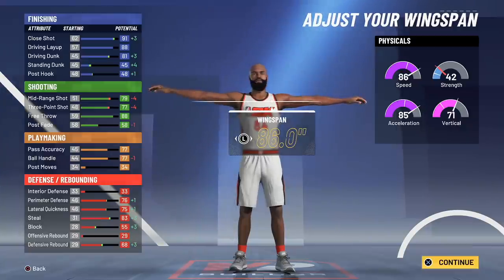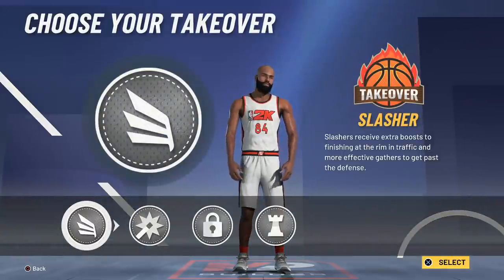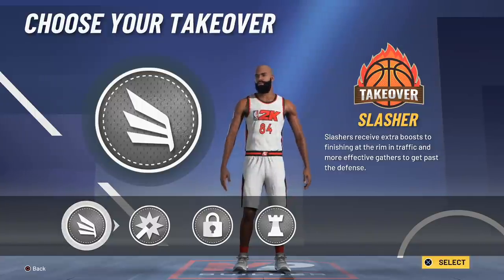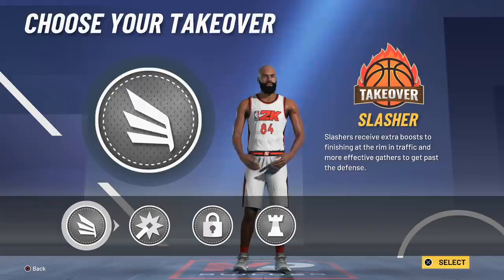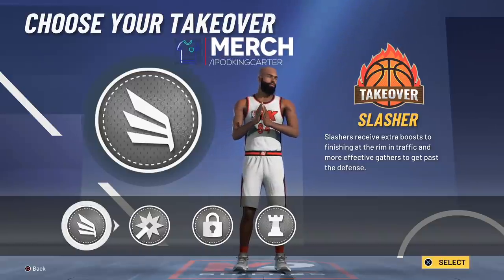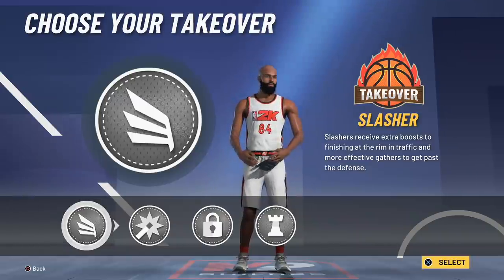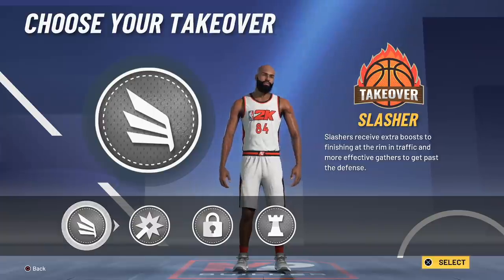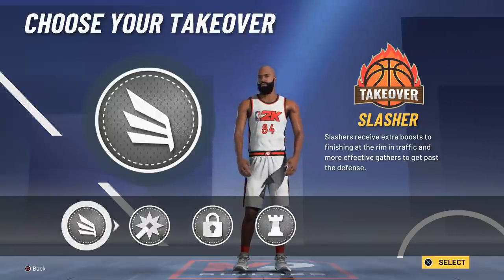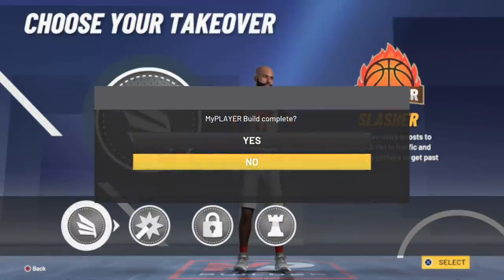This is a very, very good build. Now I know y'all are probably waiting to figure out the name of this build. You see here you don't get a three-point takeover — I know you're probably like, well why won't I get a three-point takeover? Remember, if you had the slash takeover in 2K20, all of your attributes across the board — your speed, acceleration, three-point shot, mid-range — everything got upgraded. Same thing here, so I will be getting the slashing takeover with this build.